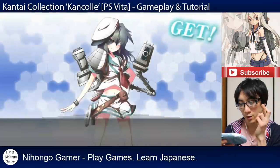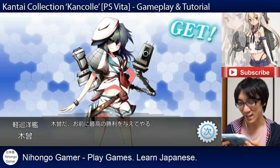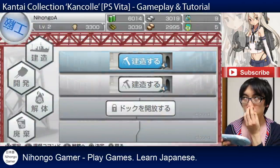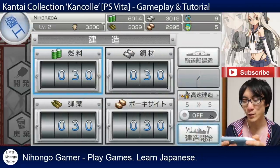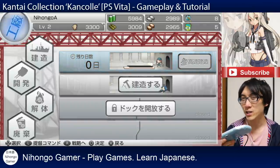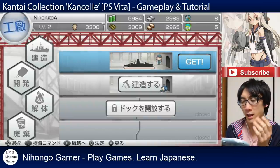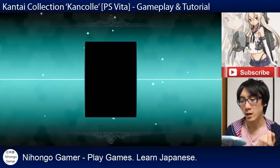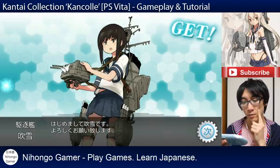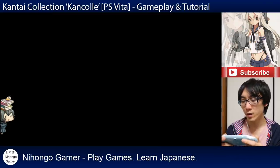Let's keep our fingers crossed for a destroyer. I can't believe it - I never get light cruisers and I'm getting loads of light cruisers today. This is awesome. I've never seen this girl before, but she's a light cruiser. Anyway, let's make one more, seeing as we're on a roll, and use the speed up button again. I find this quite interesting - it's that gambling aspect. I'm going to gamble some resources and not know what comes out. Japan really likes that. We've got another destroyer - Kuchiku-kan. I have a feeling you can't add them until the turn ends.